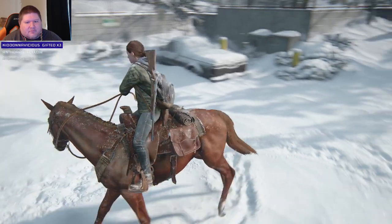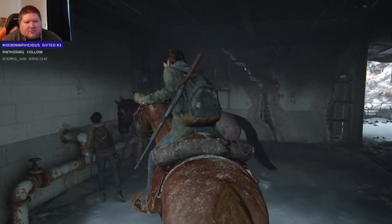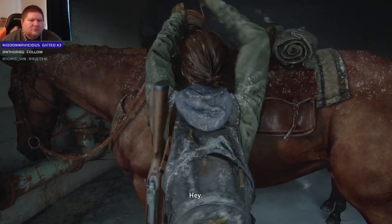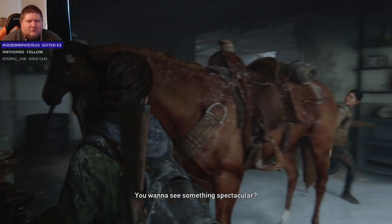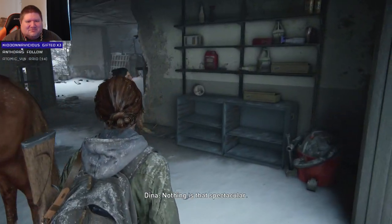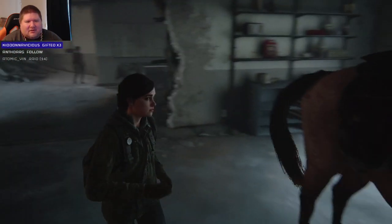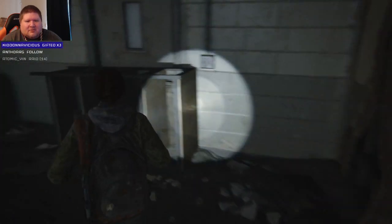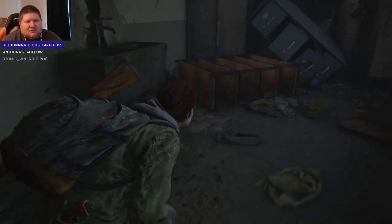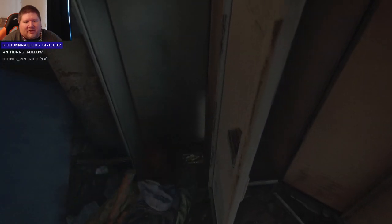Shimmer — who's that? 'You want to see something spectacular?' 'You're gonna point at your face aren't you.' 'Nothing is that spectacular.' 'Come on.' 'Oh it's like that, huh, okay.' Dina thinks awfully highly of herself. In her face! I was gonna say there's gotta be something in here — oh, a collectible! Yes!